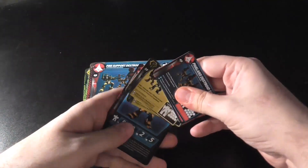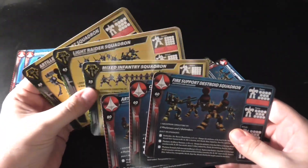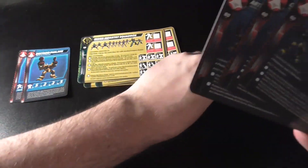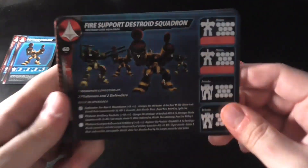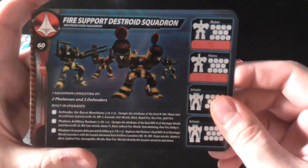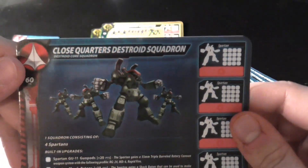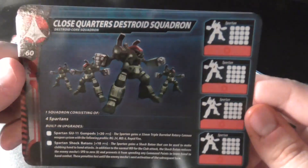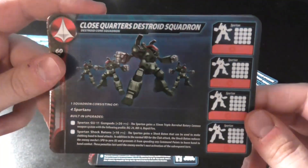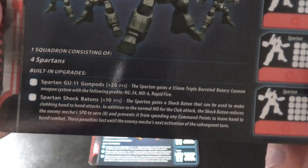So I thought we'd start by taking a look at the cards you get here. You get three cards for the UEDF and three cards for the Malcontents, which is kind of neat. Your three UEDF: you get a fire support squadron, which you can't build with this box because you need two of the Defenders — which I totally almost just called a Rifleman — at 60 points with a bunch of upgrades. You have the close quarters Destroid squadron, which is just four Spartans. Again, can't build this with the box either, so you need to buy a second box. Likewise, 60 points, bunch of upgrades. This is how you get the gun pod and the batons, which is kind of cool.